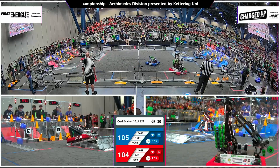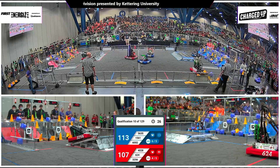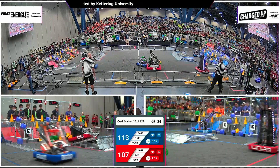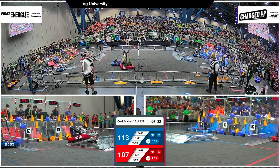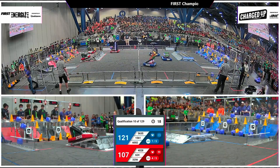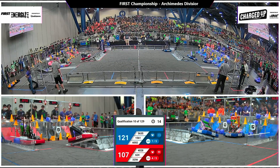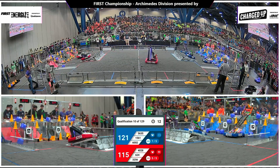Red Alliance looking for one more link. 6-2-4 pops one of those cubes up into the mid-row. And here comes the Beak Squad — 40-28 — who delivers the cone here. 32-56 already looking for the charge station, holding it down for their Alliance partners. The Warrior Boards patiently waiting for these last few cycles. Red Alliance looks like they want at least one more link here for the ranking point. Beak Squad will deliver, as well as Kryptonite here.